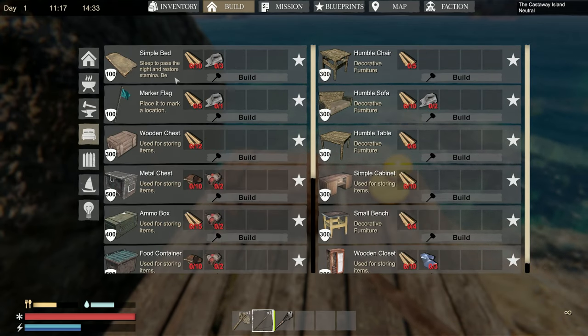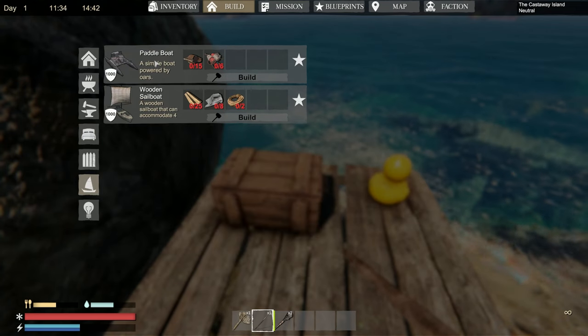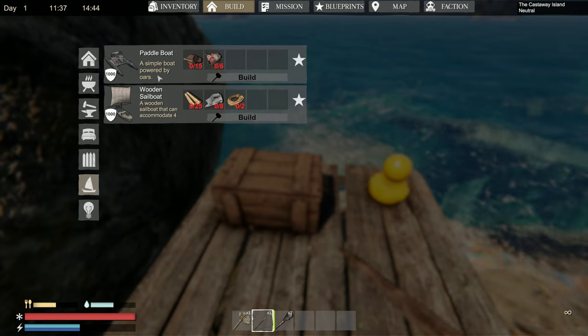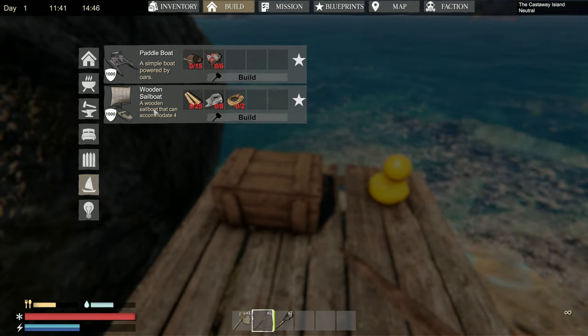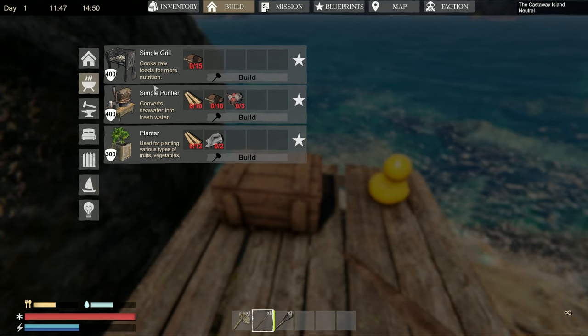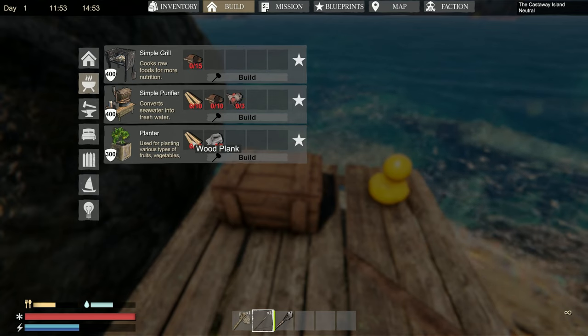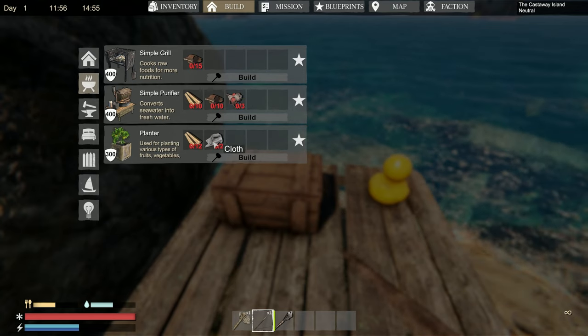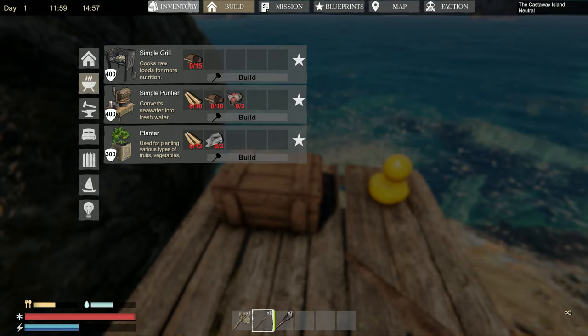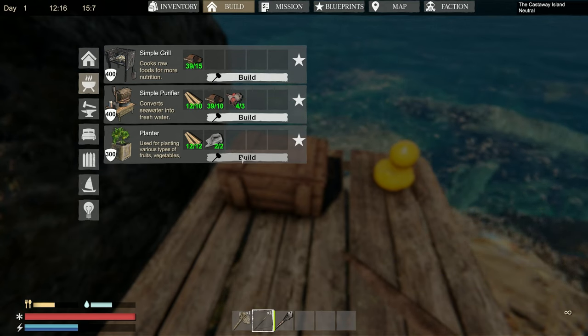Research table is used to unlock more constructibles. Sleep to pass the night and restore stamina. There's a metal chest, ammo box, food container, toolbox, wood shelving. And there's our boat — a paddle boat powered by oars, or a wooden sailboat that can accommodate four. Food and water is probably priority number one. I think I have enough to build everything.